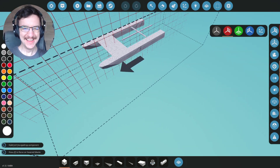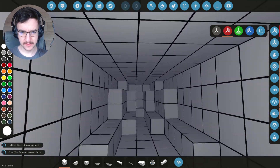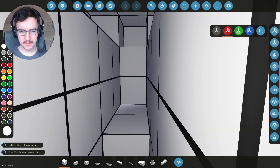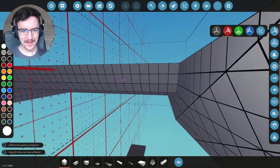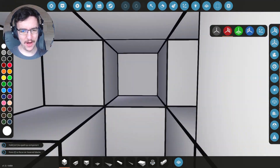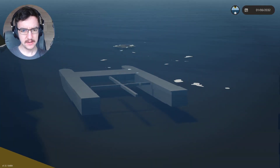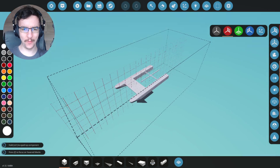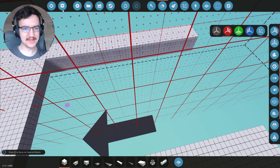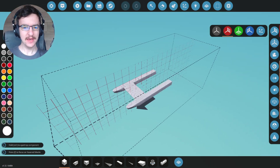It doesn't float. There's a hole somewhere. It's not at the back, so it must be at the front. There isn't a hole though. There is no hole. Why did it just sink? There are no holes in this thing. I'm so confused — it just sank straight up. Let me do it again. That's so weird. I don't know why that would happen. All right, delete all of this. Maybe it's that that's the problem.